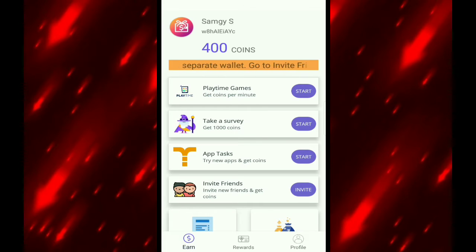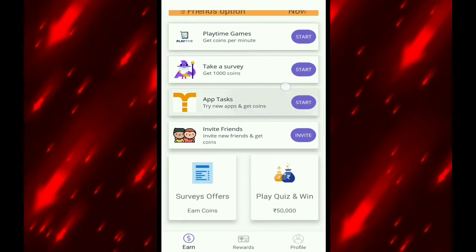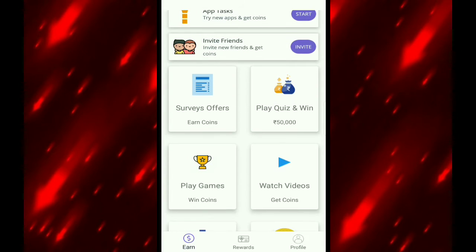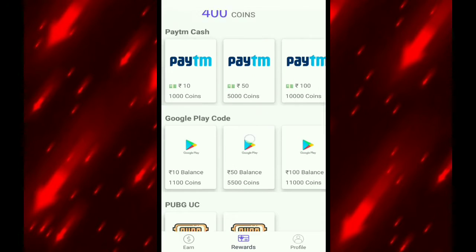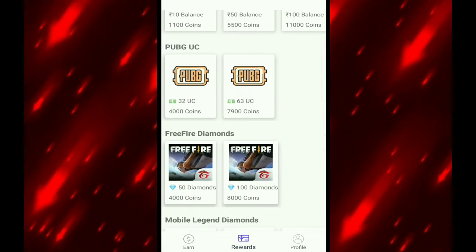The next application is Mgamer. We have to collect coins — we have to collect from 2 applications. We survey the coins and collect them from PUBG. We have 38 uses, that means 4,000 coins. Then we have 7,900 coins.